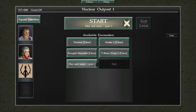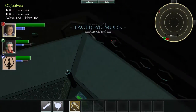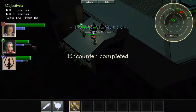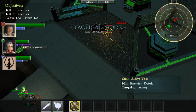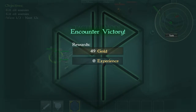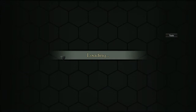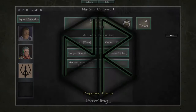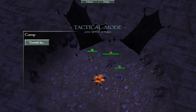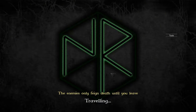Hex end zone. Neat. Here they come. Spellcaster, cast your spell. Warrior, throw your glaive. I think I found a bug — I don't think I was supposed to win that so easily, but I'll take it. I guess that's the end. Is it? Oh, neat — I get to travel places. The enemies only feign death until you leave. What does that mean?